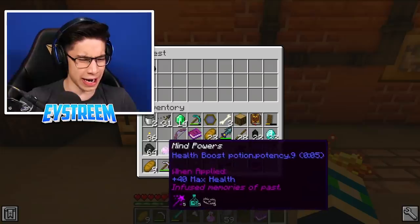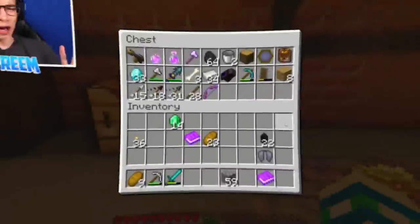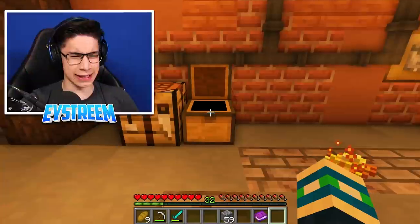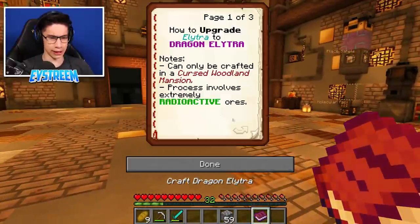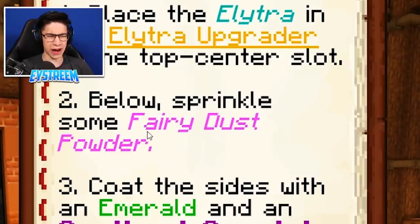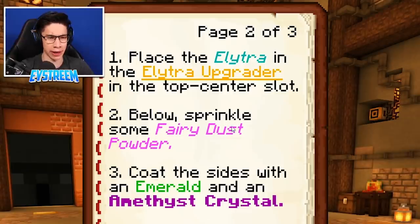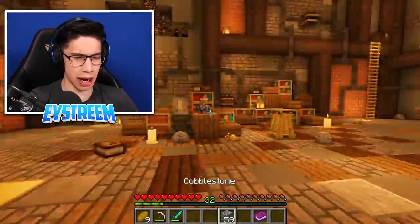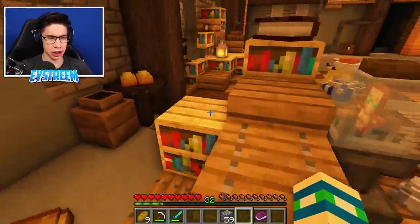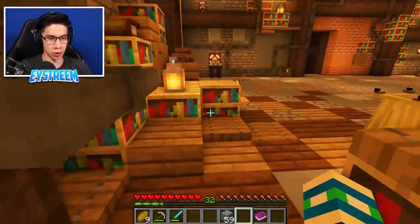We'll put down our crafting table here. We'll make ourselves a chest. Put our chest down here and we'll just put some stuff. I don't need any of this Arcade Grappler, potion of regen, definitely don't need the Iron Axe. I've cleaned up my inventory a little bit. That should give us some space to work with. Now let's have a look at what the rest of these steps are. So we're going to need Fairy Dust Powder. Emeralds - we got those. And we also got the Tenebrae Viz. But we need Fairy Dust Powder and Amethyst Crystal. These are things I've never heard of before.